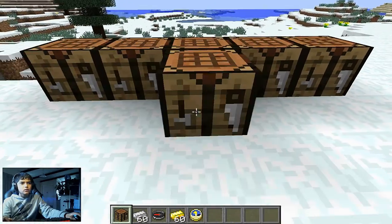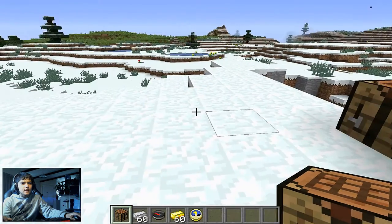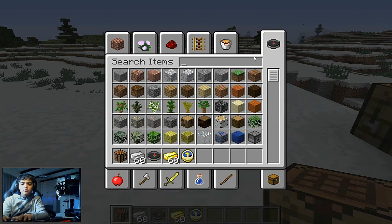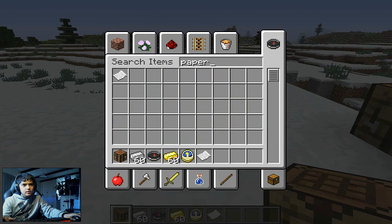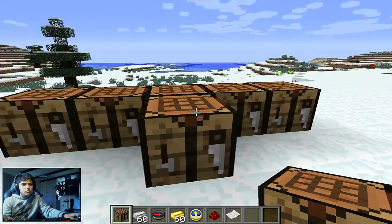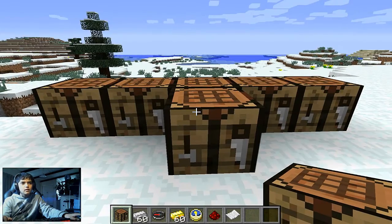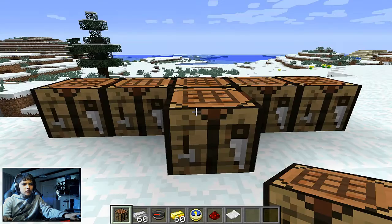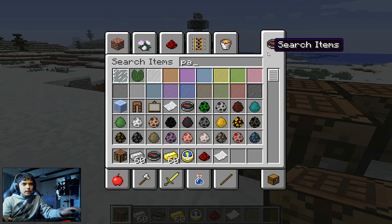Now you might want to make a map. Go to the crafting table, click on search items, and type in paper. Take some paper — you'll need several stacks of it — so let me grab more.